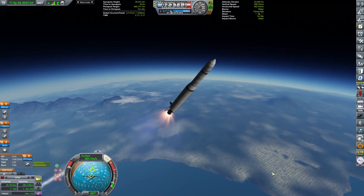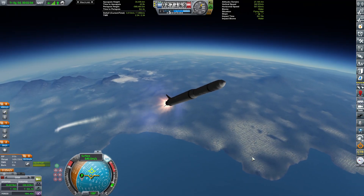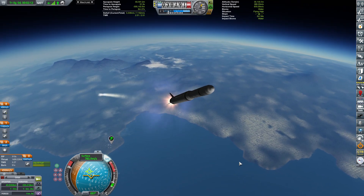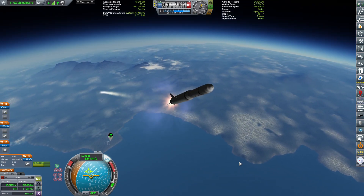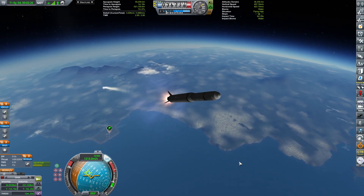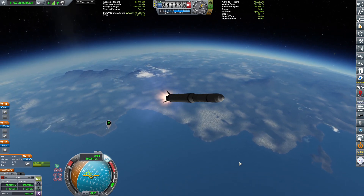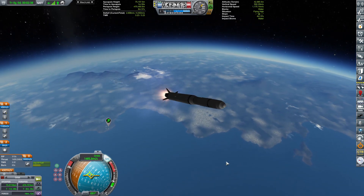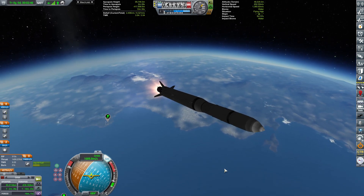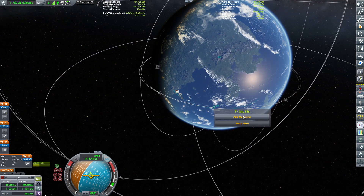We've got this. All right, yes. So, the idea was that this thing is supposed to go to Sarnas — let's hope it does. Once it gets into orbit and circularizes, we will be dumping this boosting stage anyway, so we really don't care that one of the fins fell off. As long as the content inside is intact, I think we're good. Although that backflip did give me quite a scare.